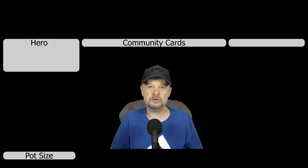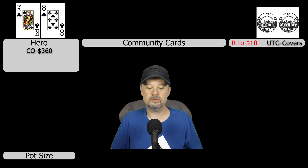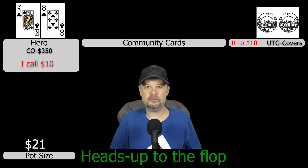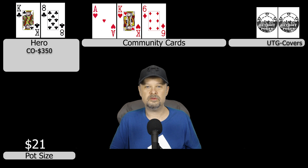For hand number two, I'm in the cutoff with a $360 stack and look down at king-eight of clubs. Under the gun raises first in to $10, everyone folds to me, so I call and play in position. My opponent covers me slightly. We go to the flop heads up and it comes ace of hearts, king of hearts, six of diamonds. Under the gun continues for $10.